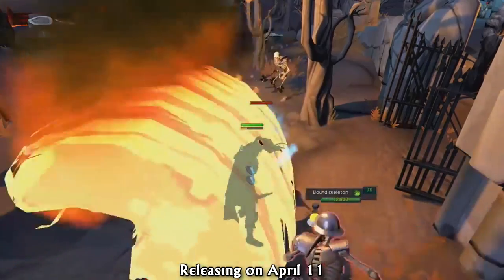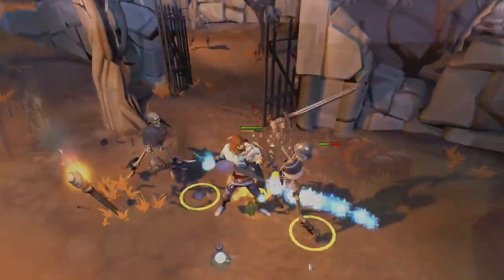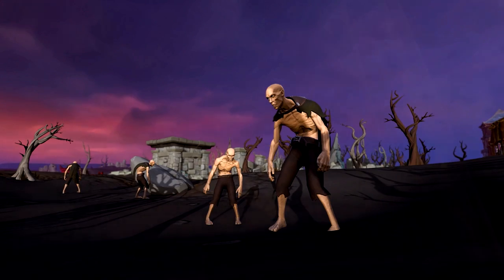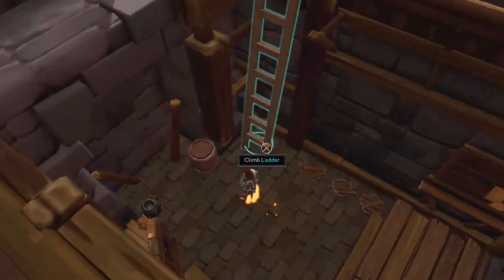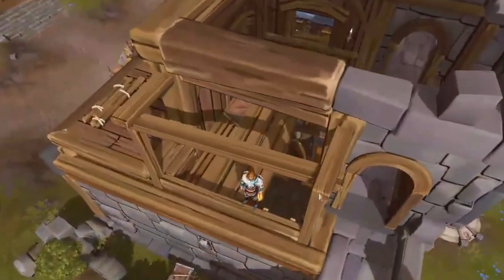The update, called Unwelcome Guests, is releasing on April the 11th — so next week on Tuesday. This update will add a brand new Slayer Master, a new fort building, and more, which will require you to have completed the New Foundations quest and the Murder on the Border quest, in addition to having level 10 Slayer and 50 Construction.